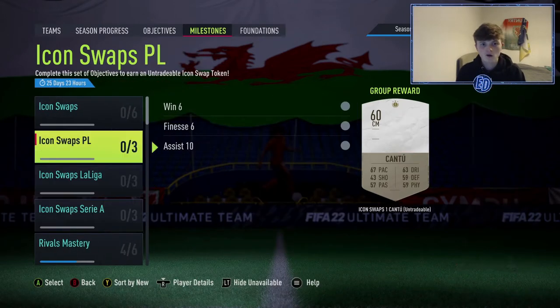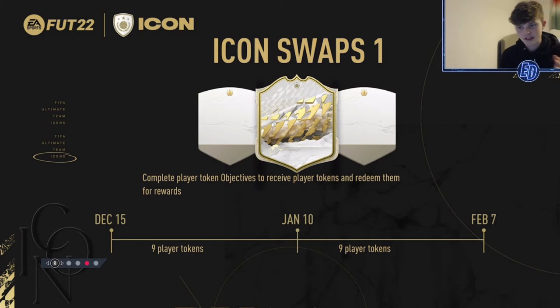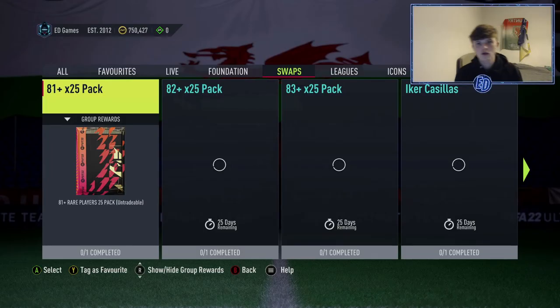Looking at the timeline: as of today, December 15th, nine tokens are released. You have until January 10th to complete them, then another nine tokens come out — 18 in total. We're going to go through the best combinations with those 18 tokens, running through all of them first before discussing possible combinations.